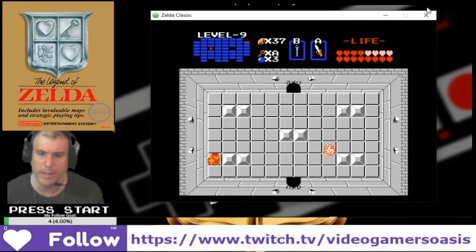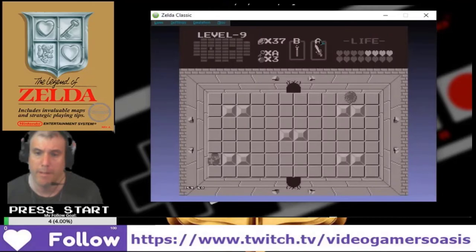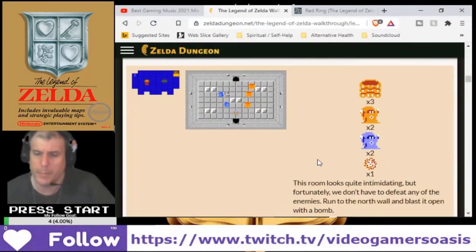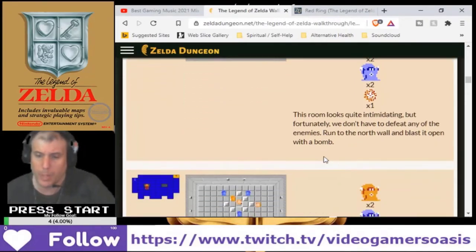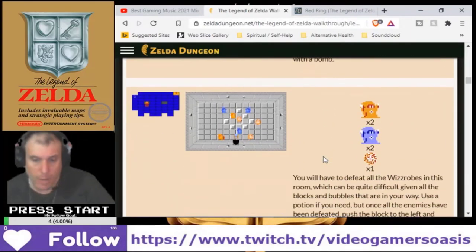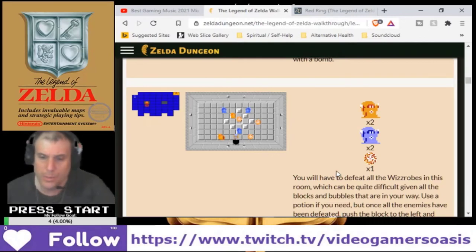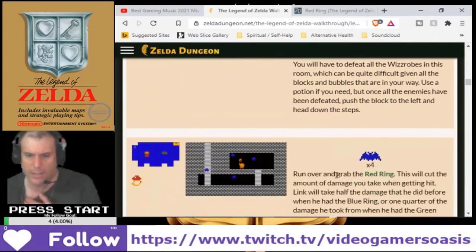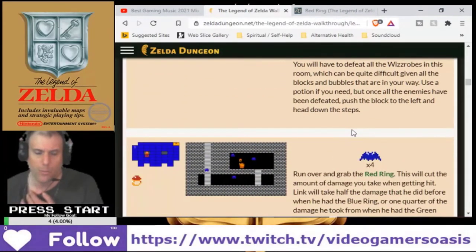Alright. What's after that? Once we've got these guys — this room looks quite intimidating, but fortunately we don't have to defeat any of the enemies. Run up to the north wall and blast it open with a bomb. Then you will have to defeat all the Wizrobes in this room, which can be quite difficult given all the blocks and bubbles in the way. Use a potion if you need, but once all the enemies are defeated, push the block to the left and head down the steps, and then we get the red ring.